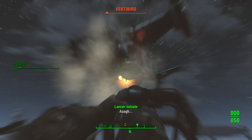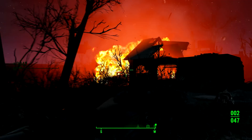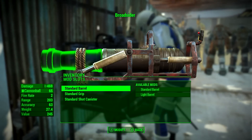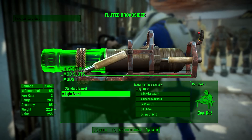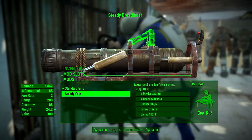The perks you're going to need are the Bloody Mess perk and the Heavy Gunner perk, and then we can take it to the crafting bench. I suggest going for a lighter barrel — that gives you better hip-fire accuracy and a reduction in weight, because it's pretty heavy. You can also give it a steady grip and that will reduce the recoil.